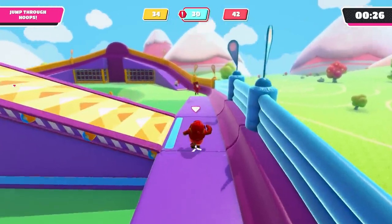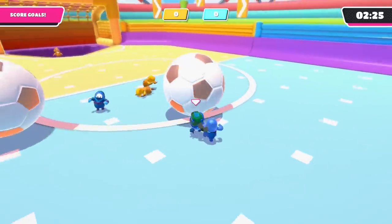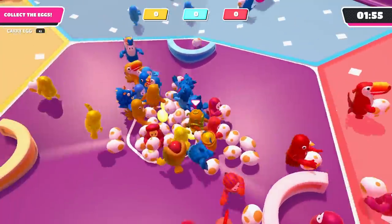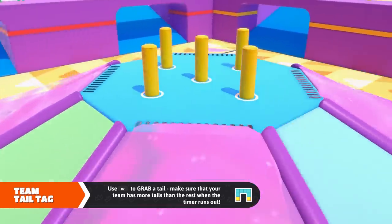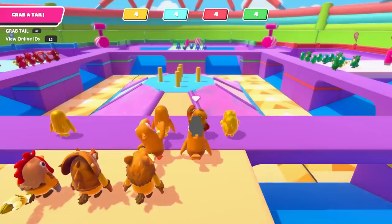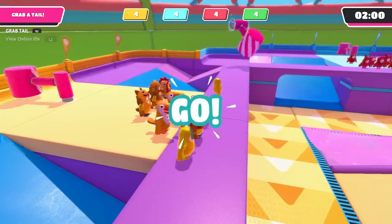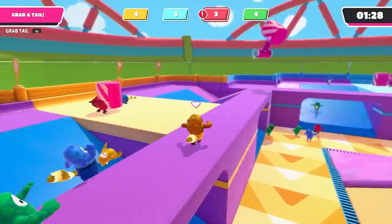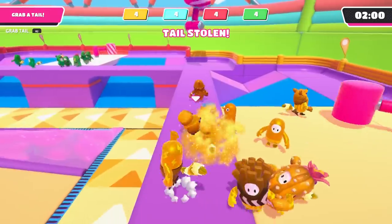Now it's on to team rounds. These can be tricky because, sadly, there's no accounting for the performance of your teammates, although you do improve your odds by playing with friends — as far as we can see, you're always put on the same team as people in your party. Carrying on from where we just were, we have Team Tail Tag, which is the same as Tail Tag except your whole team's score is important. The advice here is the same as before: stay aware and keep moving, but you can also help teammates — try grabbing pursuers to defend teammates with tails, or grab opponents with tails to help teammates snatch them. And yes, you can take tails off your own team, but that does not help your goals.